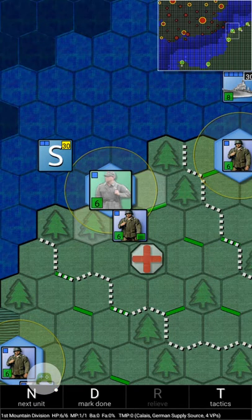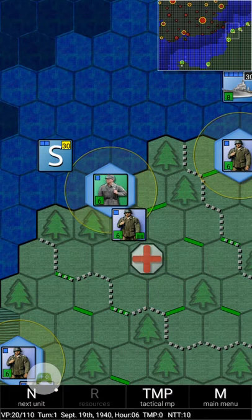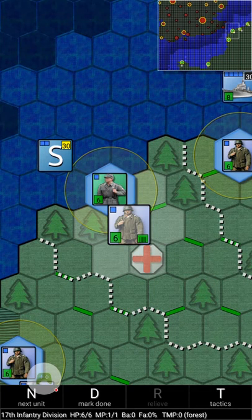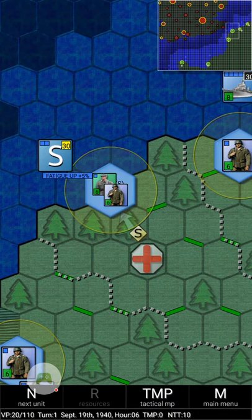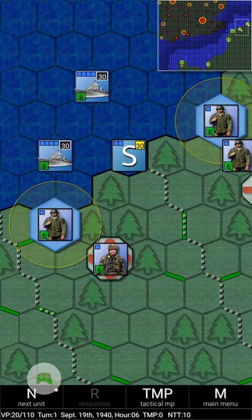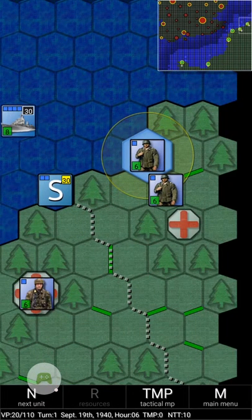You also have regular infantry divisions — here's the 17th Infantry Division. One thing to be careful about: if you tap a unit that's next to another unit and you want to select the adjacent one instead, don't just tap on it directly, because if a unit is already selected, tapping an adjacent hex will move it there. That can really mess you up when moving troops around. So if you select a unit, just tap it again to deselect before moving on to something else.